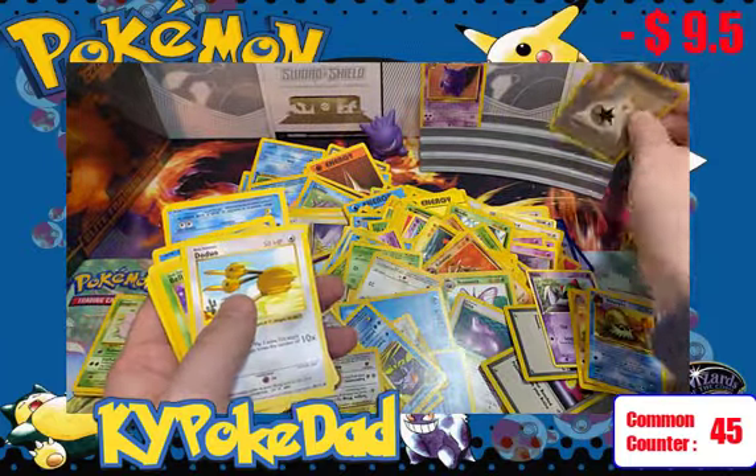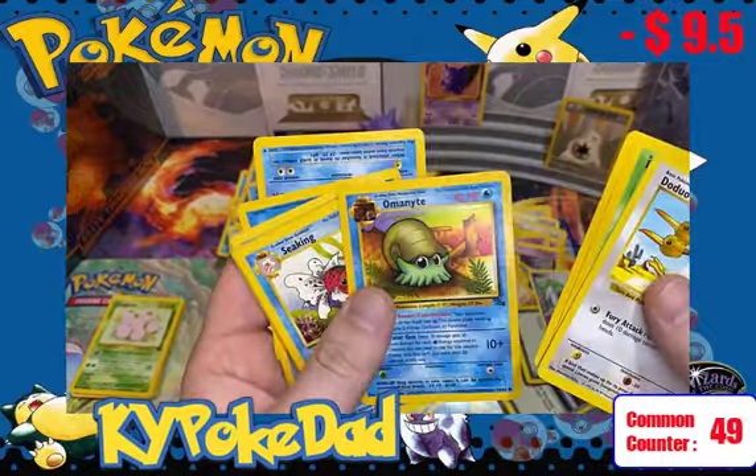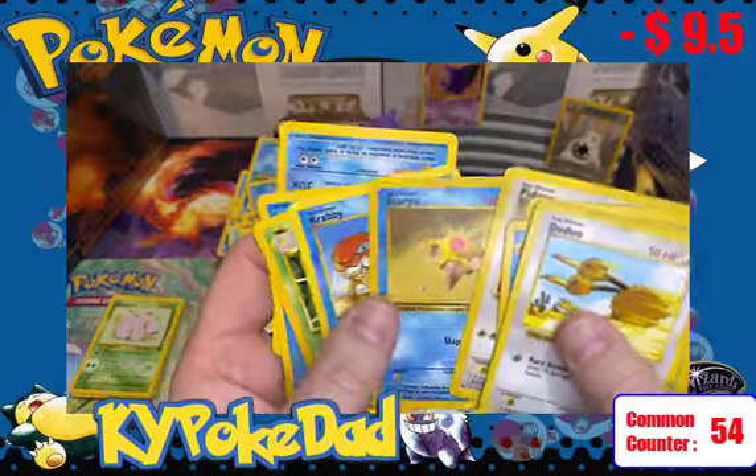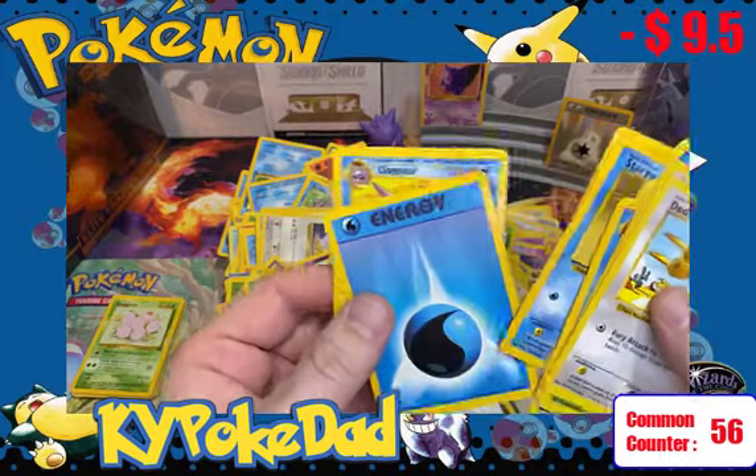Not bad condition — we'll put it up with the hit holder. We've got Doduo, Bellsprout, Water Energy, Omanyte again, Seaking, Meowth, Pidgey, Staryu, Krabby, Kakuna, and an upside-down Cloyster. I've seen a couple of duplicates, but still some really cool stuff from Base Set and from our Jungle and Fossil sets — a lot of the early-on Pokemon cards.